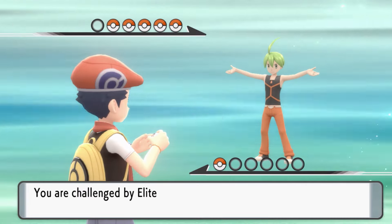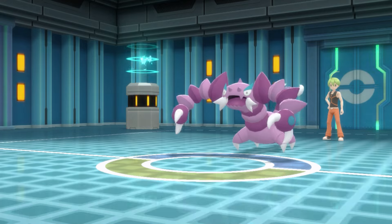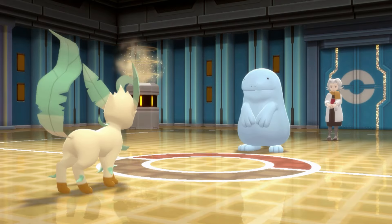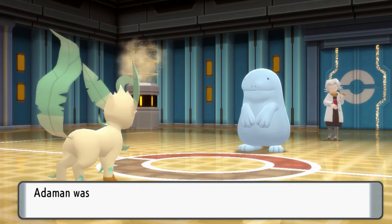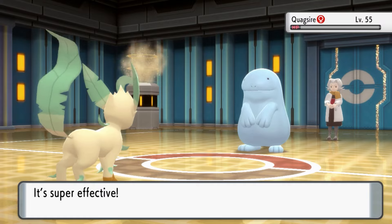Time for the Elite Four. We swept through Aaron's team with Aerial Ace. However, for Drapion, we went for Dig. For Bertha, we set up a single Swords Dance, and Swampert went for Toxic — but we had a Lum Berry. Her team was a sweep with Leaf Blade.